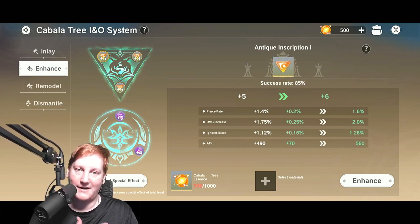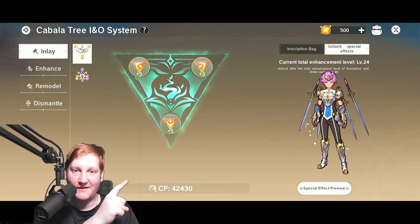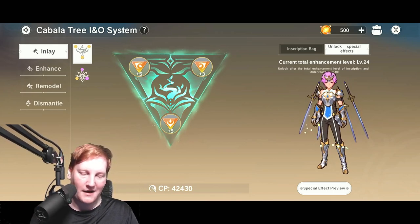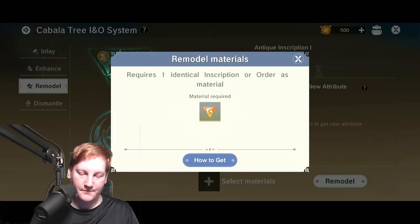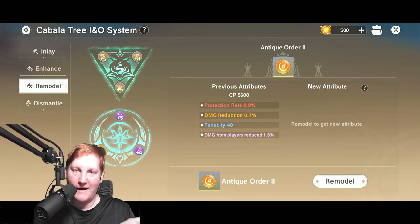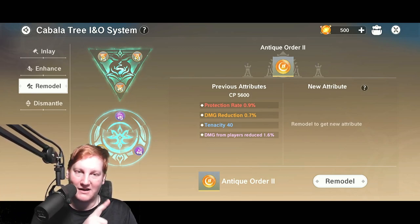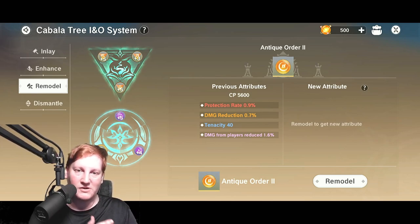If you look at a good IO like this one right here, you're getting across several good stats. Now what happens if you roll something that's better? You have two options. Either you can inlay over it — let's say if I take this plus 5 right here, put that new one on, it'll be at 0 so that I have to restart from 0 up to plus 5. You can also remodel, which is giving copies to re-roll the stats. I can hit remodel and then pick the previous attribute or the new attribute. It gives you a CP number, but don't worry about the CP number — worry about the stats. You really want the percentages and the higher colors. This is what you'll see on the Discord: people saying left or right, because they want to know which one they should choose.